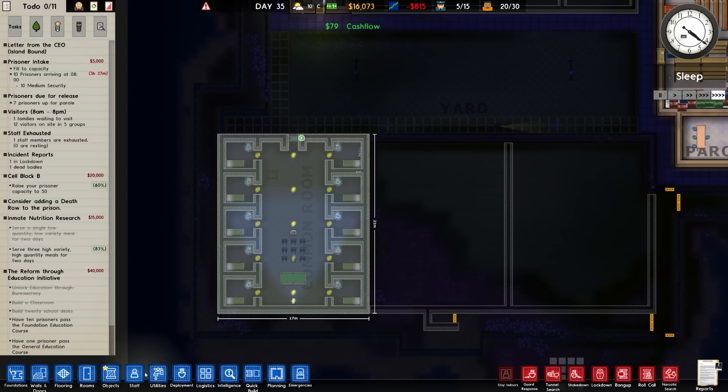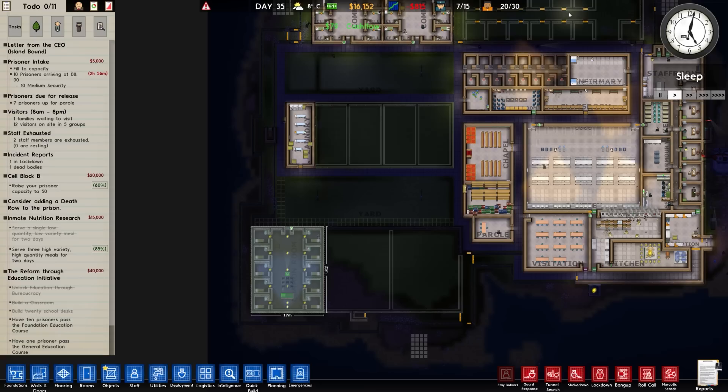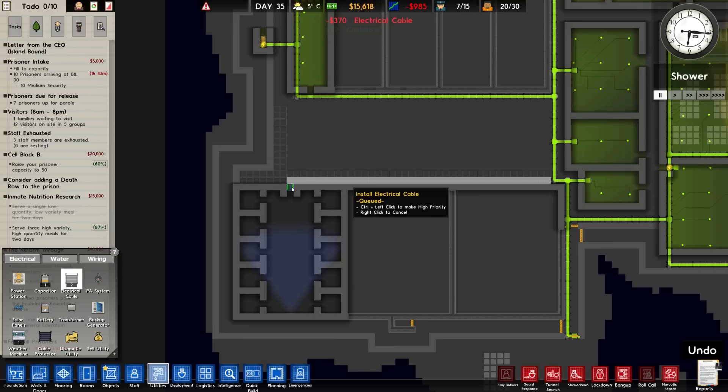How is building? Building is - well it's getting built, that's the best I can say about that one. We don't have any utilities, we don't have any heating, we don't have any problems really with the temperature and weather coming in, so not really too concerned about any of that. Almost finished the inmate nutritional research, which is good. We have ten medium security prisoners arriving because we've just built this.